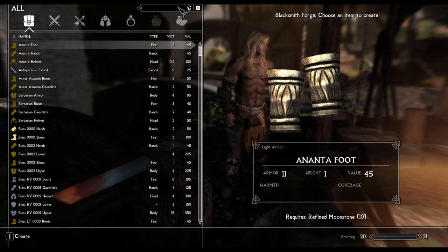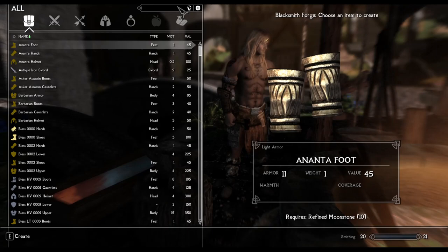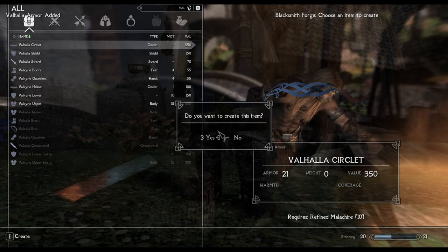Now head over to the forge and craft the armor and weapons. You're going to need some steel ingots, leather, and leather strips. Also you're going to need a few ebony ingots, as the weapons are slightly better than ebony — actually way better, as they are so blindingly fast. But we will get into that in a minute.